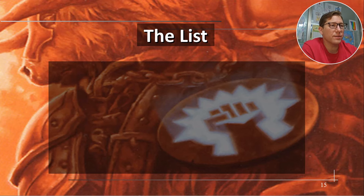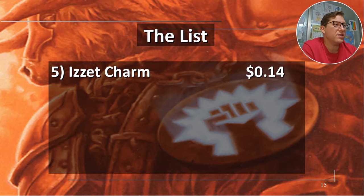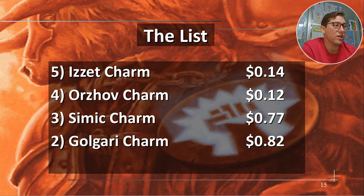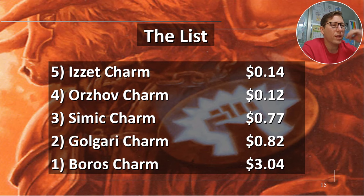The list: Izzet Charm, fourteen cents. Orzhov Charm, twelve cents. Simic Charm, seventy-seven cents. Golgari Charm, eighty-two cents — actually might be my favorite. Boros Charm, three dollars and four cents. The indestructible mode alone is worth it, and the other options are good too. Anyway, take it easy.